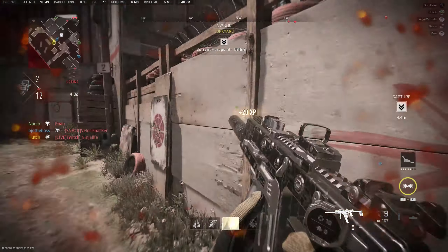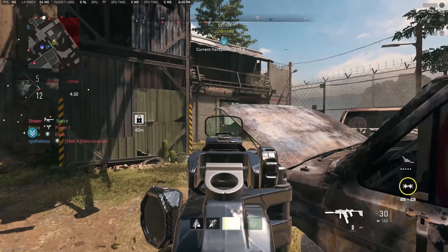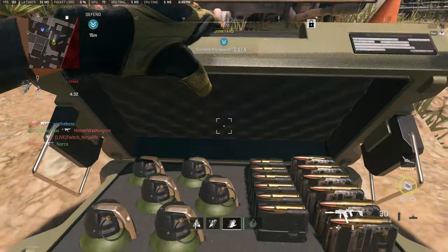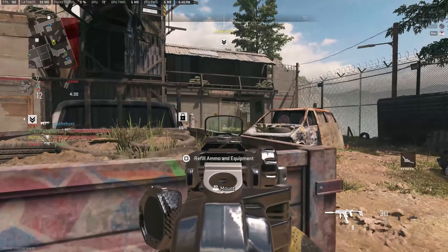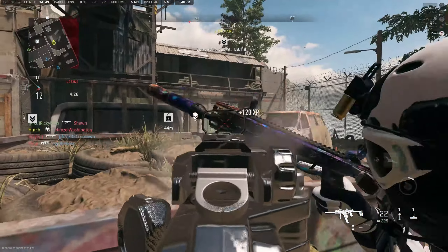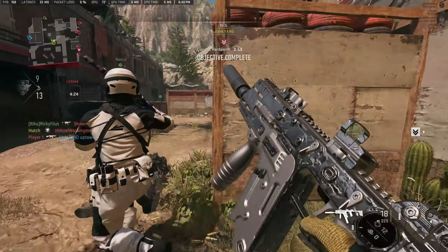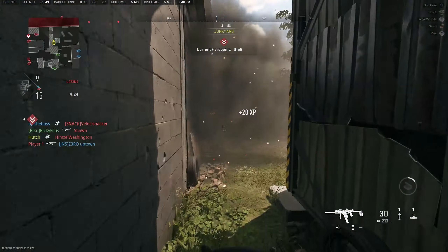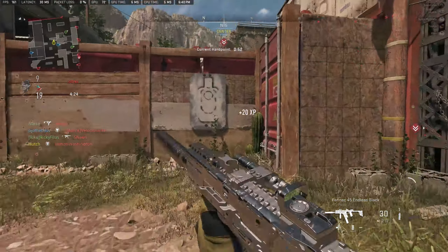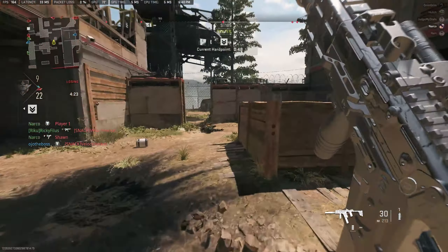It has really low bullet velocity. The handling on it is kind of rough whenever it comes to aim down sights as well as reload speeds, especially whenever you are starting to stack attachments — your aim down sights will definitely be affected. I actually play with this gun almost like it's an assault rifle, but I try to keep my ranges short. I think this gun is definitely going to be one of those guns that dominates Shoot House and Shipment maps as of season one.